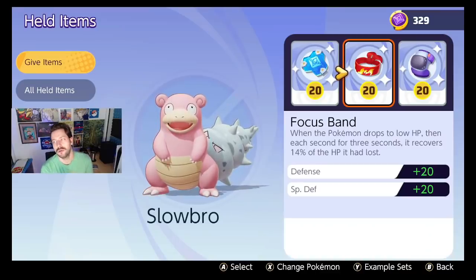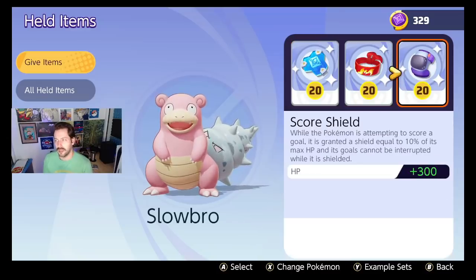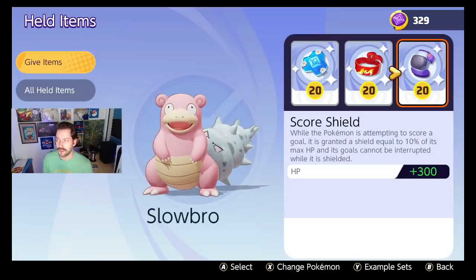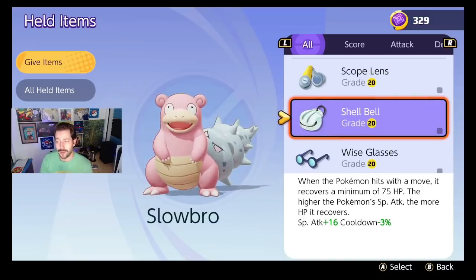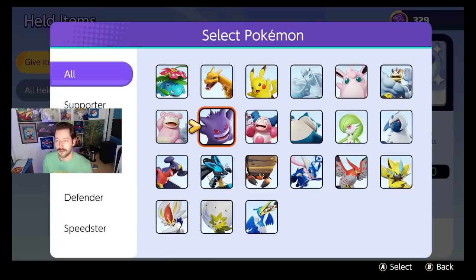Same thing with Slowbro — you could do this build easily with him. He's so bulky that you're just bullying everyone. By bullying I mean using your Surf, pushing them around, and going to score right in their face. I could also see wanting to increase Slowbro's special attack with Wise Glasses. I ran Shell Bell for a while and liked it a lot, but I recognize I'm in the minority on liking Shell Bell.